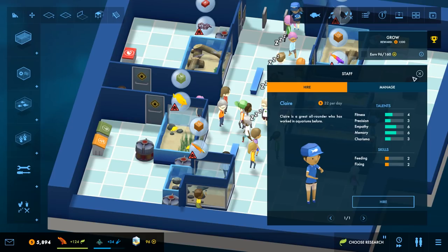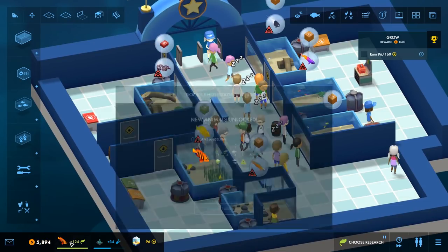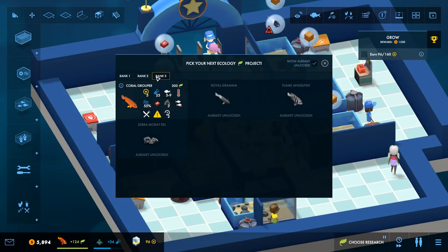We'll hire Claire later — she's a little bit too expensive for my taste right now. Hopefully these fish will be okay, we've got a lot of hungry fish out here. We can choose our next research as well. We can get the flame angelfish — this is the final one I think we can currently get, so of course we're going to pick that as our next research at rank three, and now we have to hit rank four.